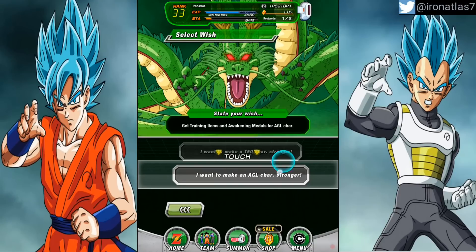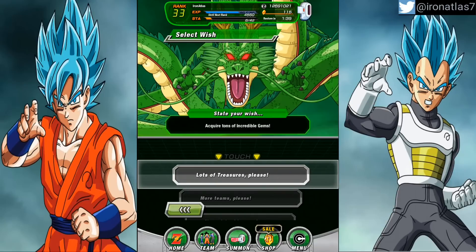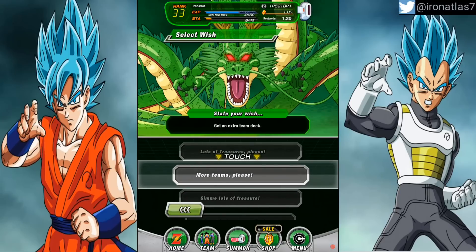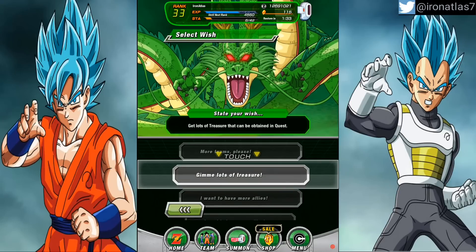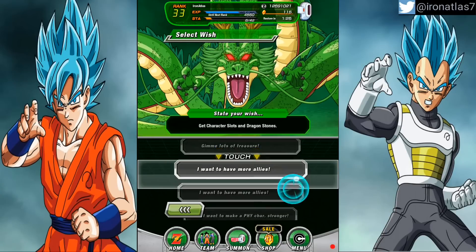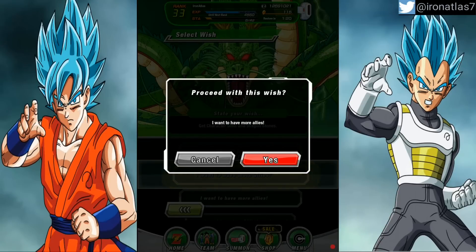That's the wishes we have to choose from. I was hoping I'd be able to increase my team cost — it's killing me right now — but I think I want to go with having more allies: get character slots and dragon stones. You can do that twice after you summon Shenron again. I'm good with get more character slots and dragon stones.